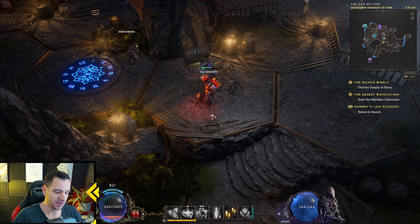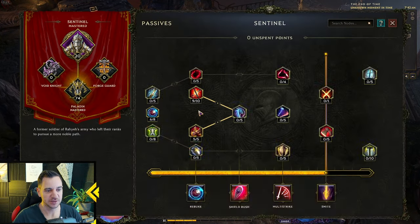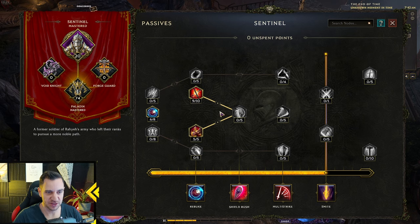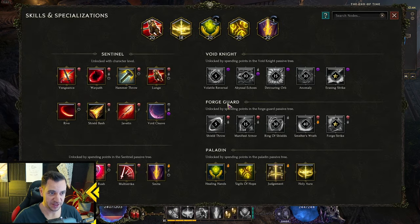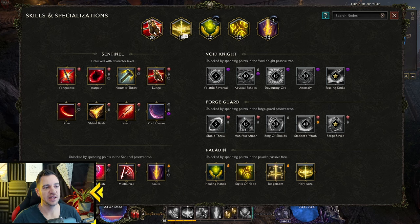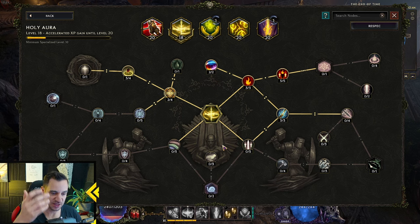The first thing is you have a character skill tree — this is what you get when you hit P on your keyboard. Then you have skill trees for your skills if you hit S on your keyboard. You can choose five skills from all of these and then specialize in them. Each skill has its own tree.